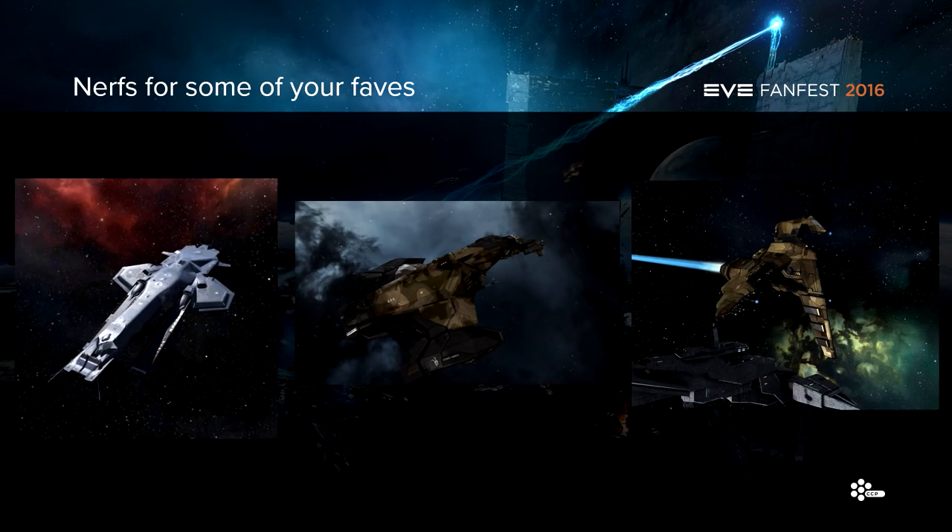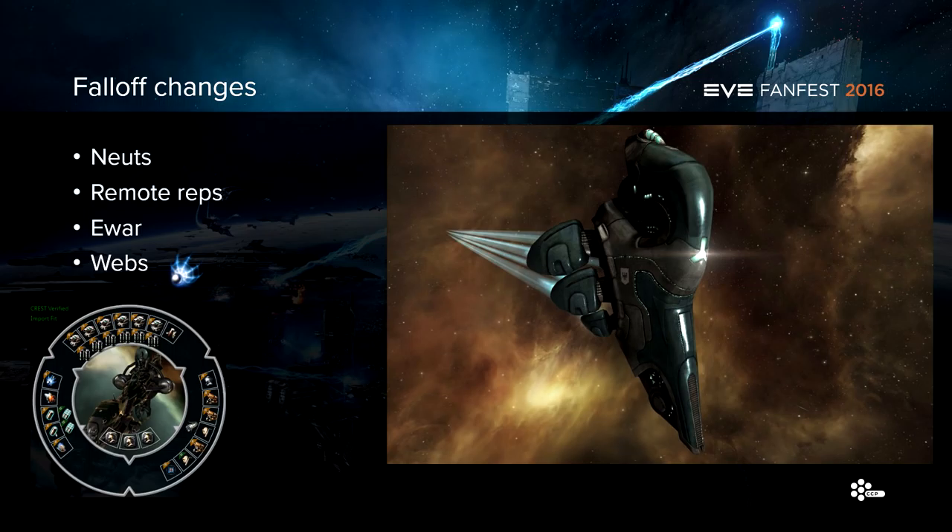We made some adjustments to some disease ships — changed all of them to make them weaker, lowered the damage bonus on the Orthrus, and brought down the slot count on the Gila and Worm. We're going to keep an eye on those to make sure they're not too out of hand. We also made big changes to falloff for a lot of different types of modules, which has been really cool. It added options for new modules like the Stasis Grappler and made really good improvements to fleet dynamics. We had some pretty weird behavior especially with damps, and fixing that has been healthy.